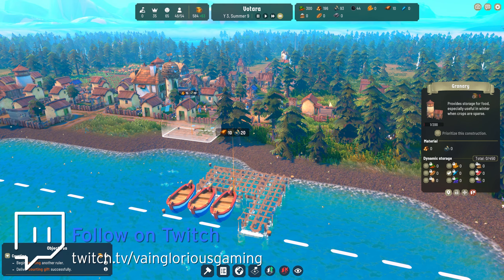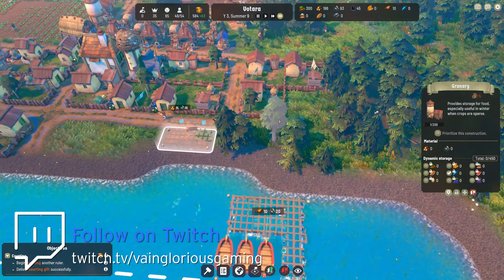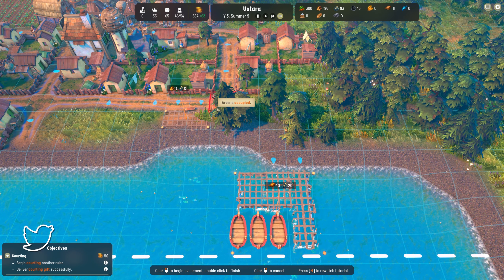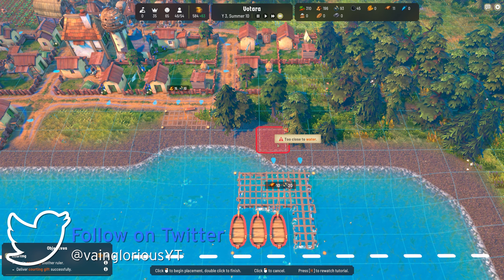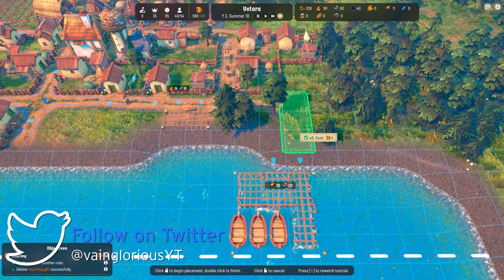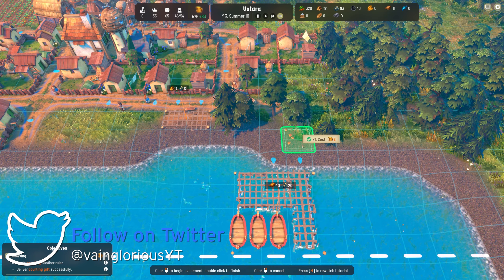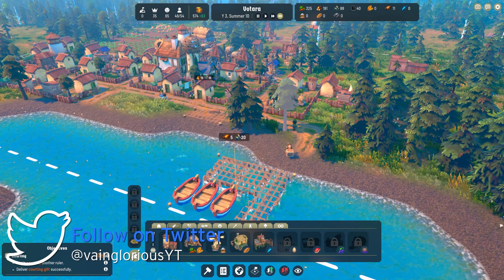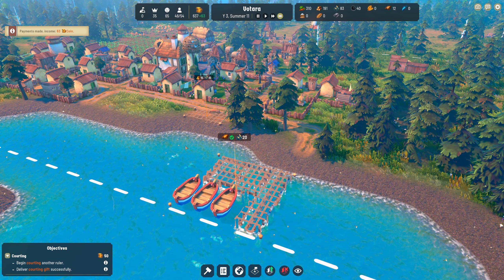So far, I haven't seen anybody walk over this way, but I mean, they can reach it. Like I said one or two videos ago, roads aren't a big deal. I can't really place roads here - I could do that and then bring it to there, but all that'll do is slightly speed up how quick they walk. It won't do anything else.